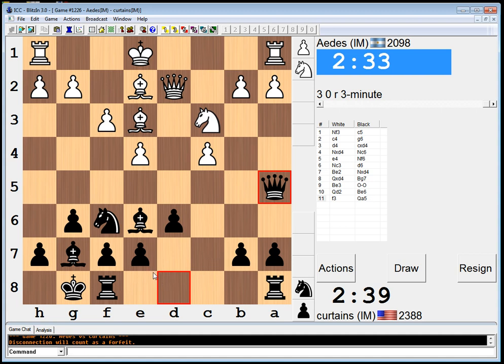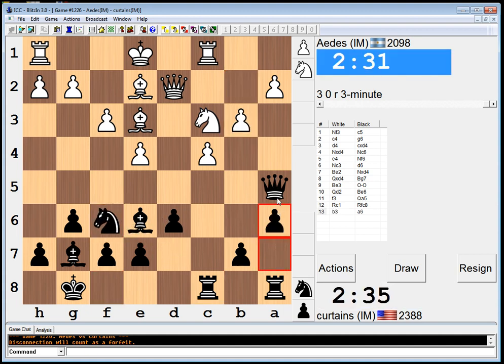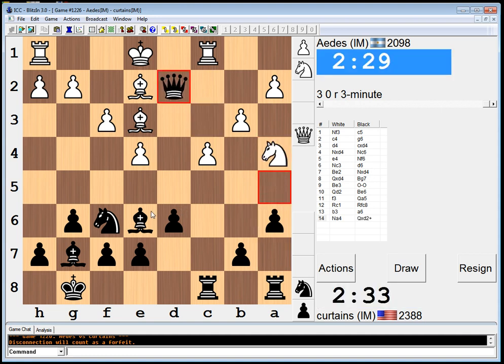The key though — this guy's 300 points lower-rated than me, so I really need to make sure to move quickly so that I can outblitz him if needed, because this is a pretty boring line, as you can tell.